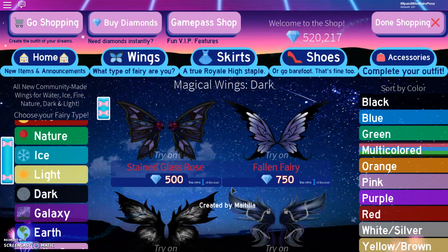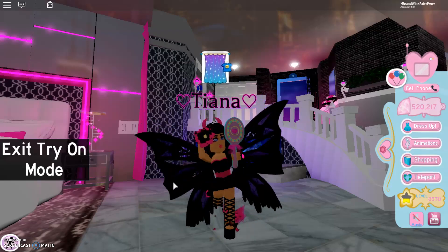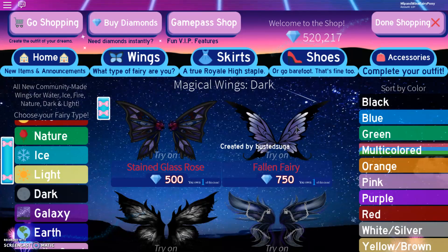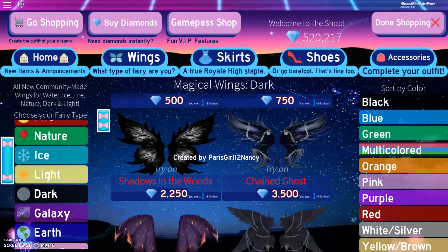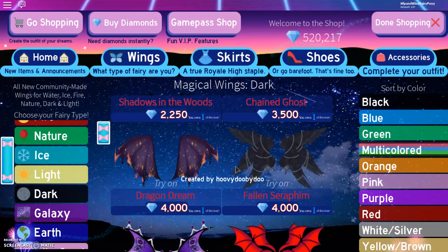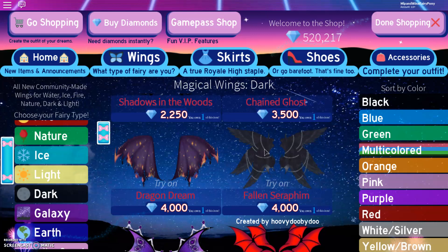Last but not least, we have Dark. And these are so cool — we have Stained Glass Rose, and it definitely does look like the wings are made out of glass, which I really like. Here we have the Fallen Fairy, which is very gorgeous. And then down here we have Shadows in the Woods — so cool. These are the Chained Ghosts, and as you can see they have chains on them. A lot of the Dark Wings do have chains on them, which I really do like — I really wanted wings to have chains. Here we have Dragon Dream. These are the Fallen Serathim with more chains on them.